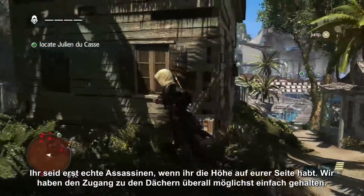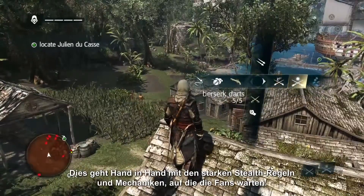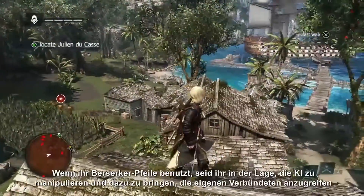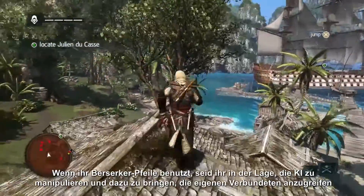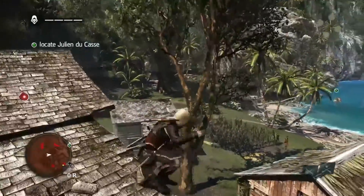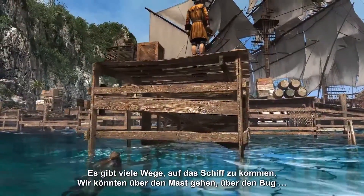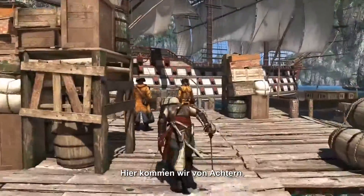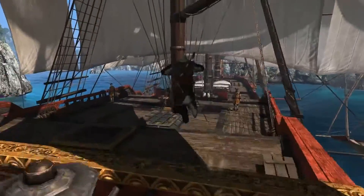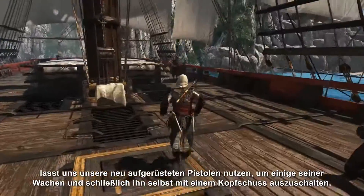You are a true assassin when height is in your favor. In every location we've made access to rooftops easy — this, along with strong stealth rules and mechanics, are what fans have been looking for. We're showing off a new weapon, the blowpipe. Using berserk darts, you're able to manipulate and control the AI to attack his own allies, even animals, and Edward himself if the player is not careful. There are many ways to get onto that ship — we can go up to the masts, we can go from the front — but for now we're going to take him out from the stern of the ship. Now that we've reached Ducasse without alerting him, let's use our newly upgraded pistols to take out some of his guards, and finally a headshot to take him out.